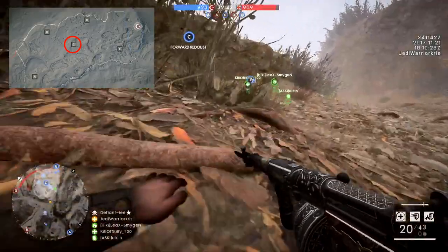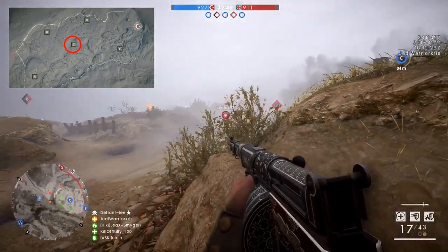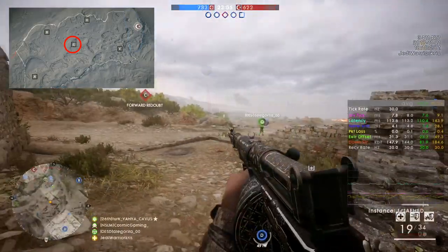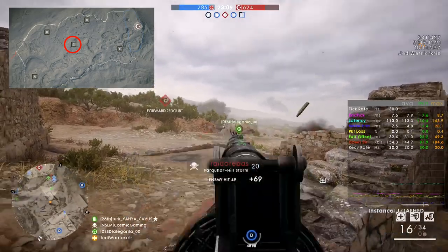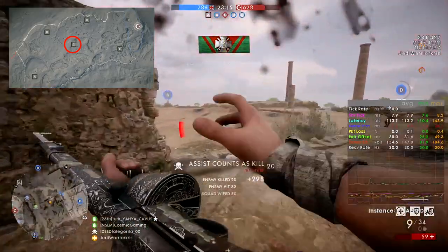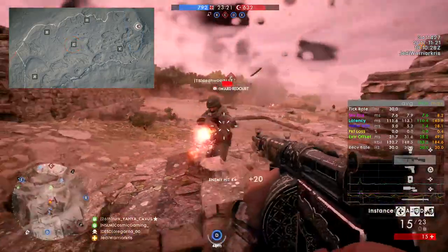Slap bang in the middle of the map is the C flag in an area called Forward Redoubt, and this is basically where a lot of the action is going to take place, with quite a lot of pathways leading here from the other flags dotted around the map. It's one of Battlefield 1's hectic zones, where you're going to have to be on your toes and keep an eye out for enemies flanking from different routes, as a lot of people will naturally want to come here and take over that C flag. There's usually going to be some pretty epic clashes here, so you're going to have to be prepared to fight at all times.